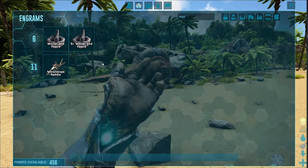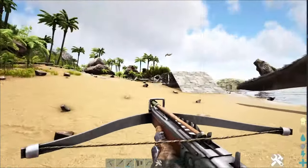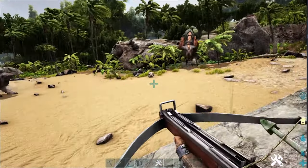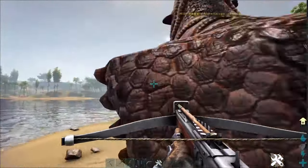You get the saddle at level 11 on all maps, which is pretty awesome. Here are two Morellatops. What we're going to do is shoot one which will aggro it — preferably set up the trap in front of them because they'll both run after you. So we shoot this one, both aggro, and you just run it into the trap, run out the back, and you've got yourself a trapped Morellatops.